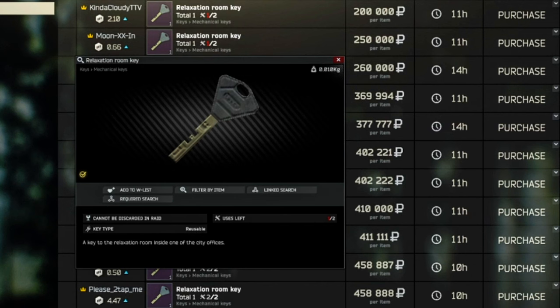For this task we will require the relaxation room key, which can be found in the pots and bags of scavs as well as in jackets, orange drawers, or you can always buy it from the flea market for usually between 300 and 400k.